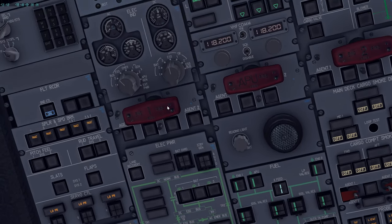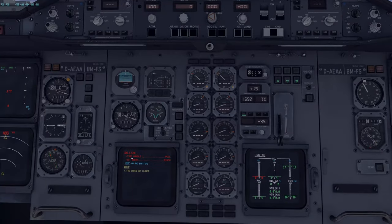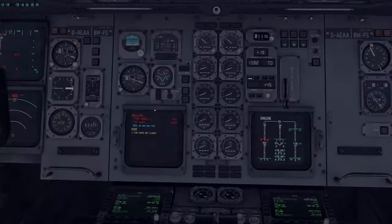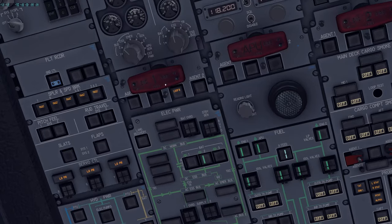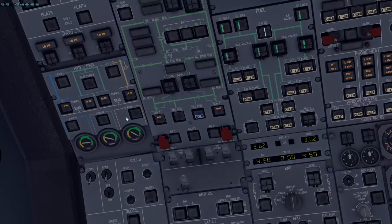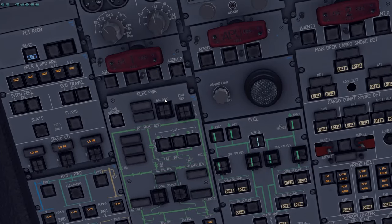Now the engine fire test — equivalent to the APU fire test but with one additional agent. Do the agent test: verify squib lights on both agents. Then Loop A, Loop B with the fire handle — check for master warning and high-pressure valve indication. Release, cancel, and Loop B clears.